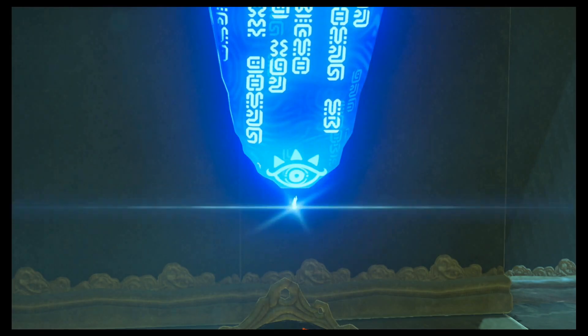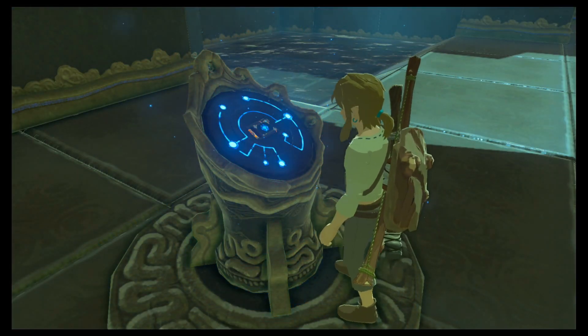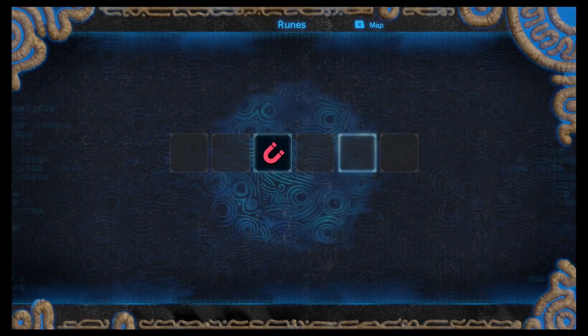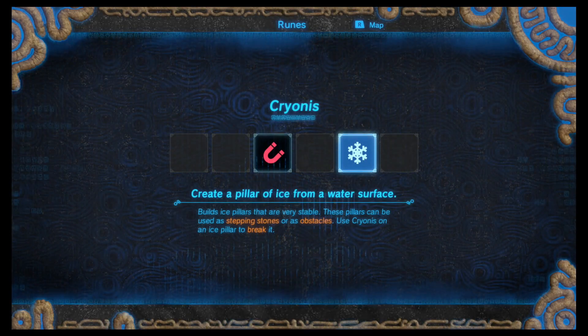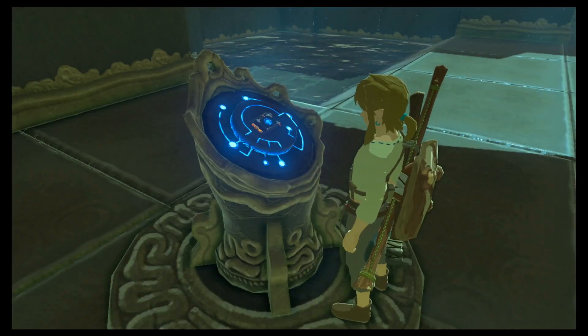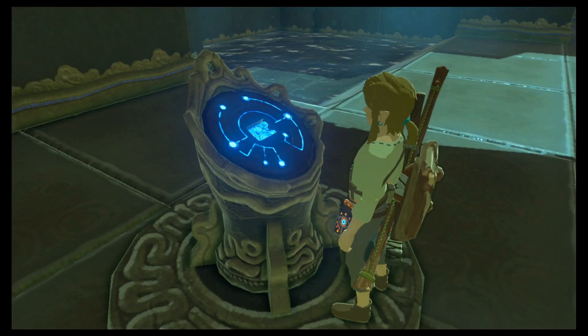Like how the treasure noise is used for this now. Distilling ruins — what'd I get? Create a pillar of ice from a water surface. Ooh, that's cool — but like what would it do? What'd it do?